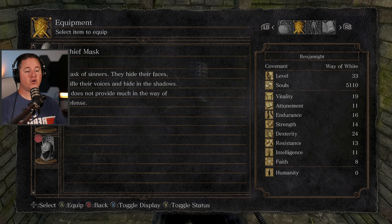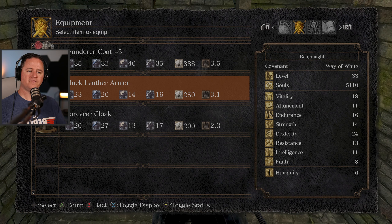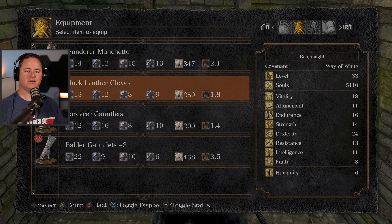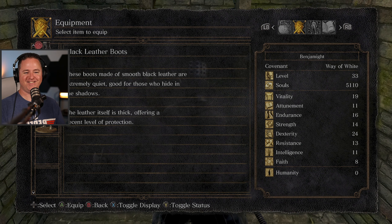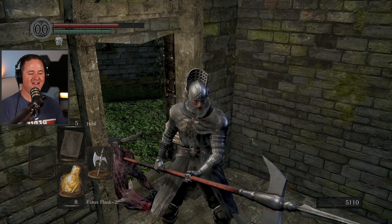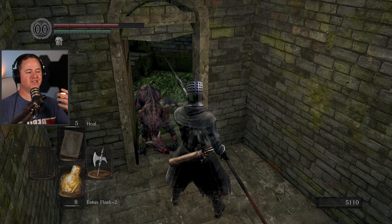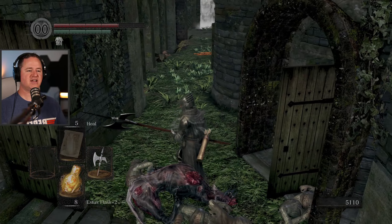Mask of sinners - they hide their faces, stifle their voices, and hide in the shadows. It does not provide much in the way of defense. Looks cool though. This armor made of smooth black leather is extremely quiet - a good thing for those who hide in the shadows. The leather itself is thick, offering a decent level of protection. Nobody likes a noisy pair of gloves, right? These boots are made of smooth black leather - extremely quiet. I figure with every armor set I find, it's just that much closer to maybe finding a set I actually want to wear.